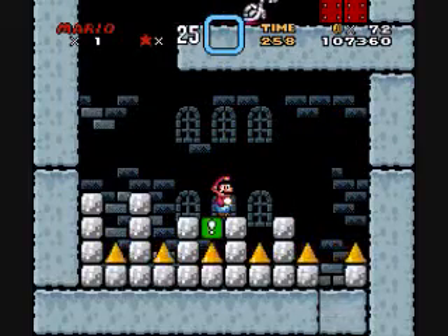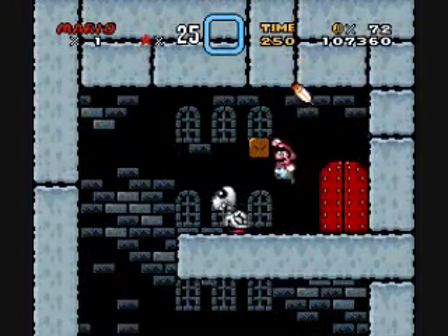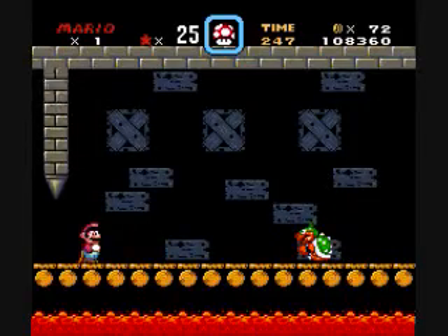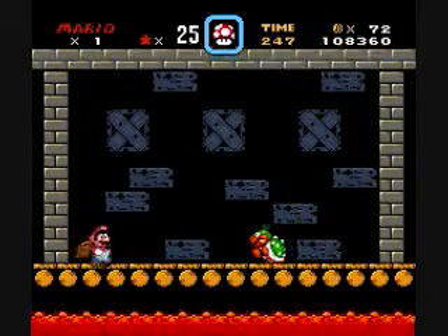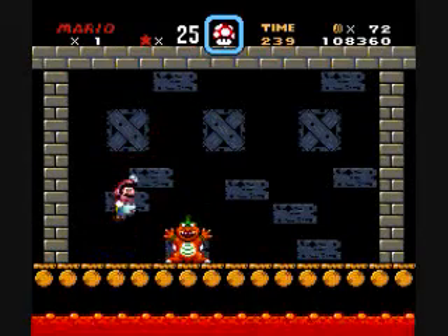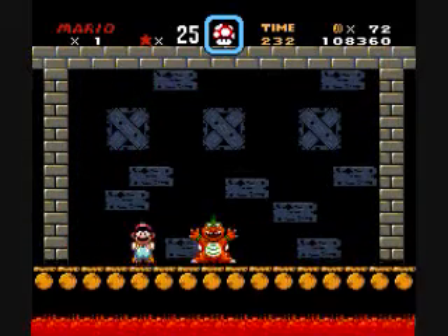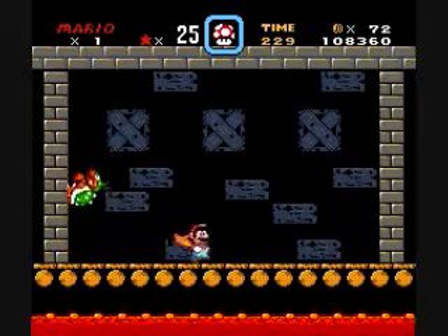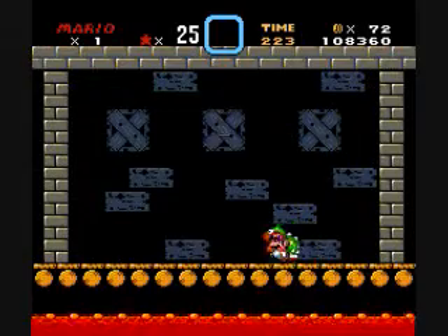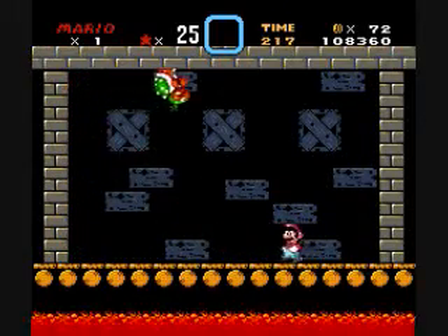Now we're going to jump from there, yes, grab the feather. Yes! And after that incredibly annoying level, guess what the boss is. Obviously Morton. Come on, jeez — not even that hard. Oh come on, come on. This guy's like the easiest boss in history.